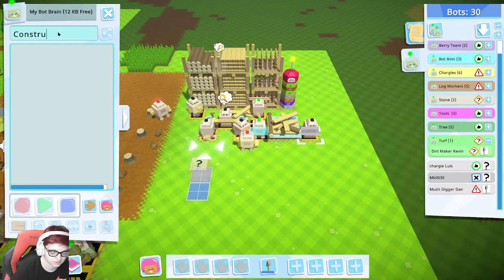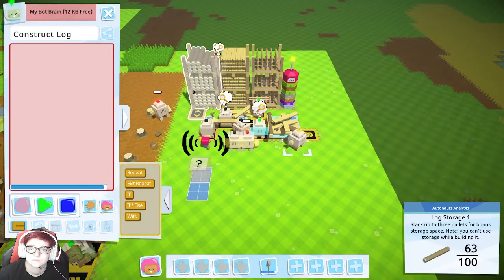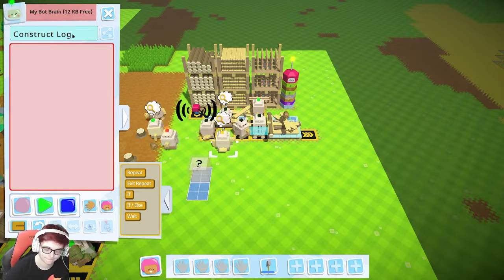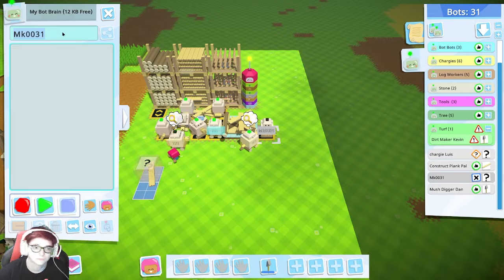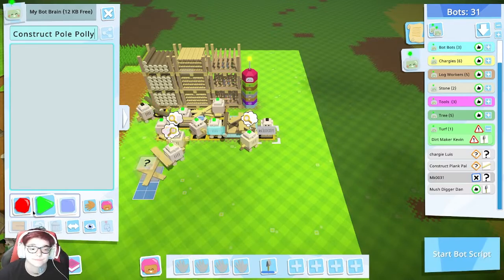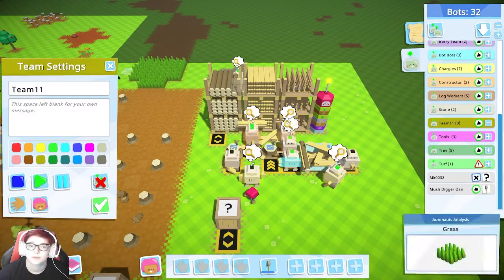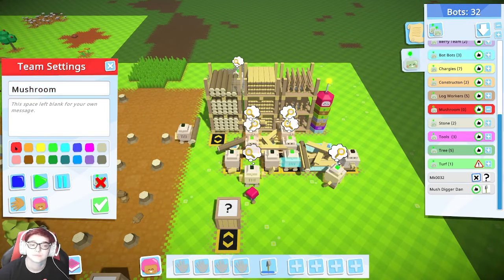Construct log — oh sorry buddy, you're not a construct log, you're a construct plank. Plank Pal. And you'll be a construct poll — Polly. We got the first sentiments of a construction team. I also need a mush team. Mushroom will also be red.